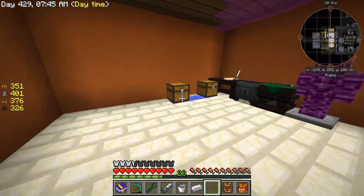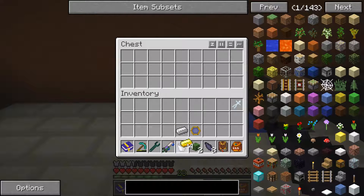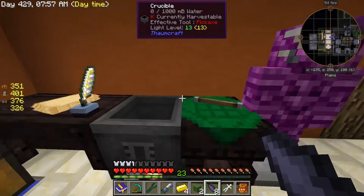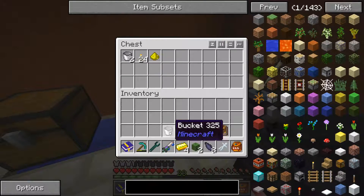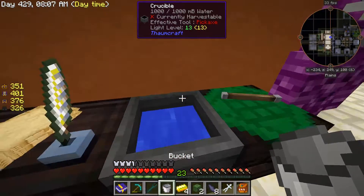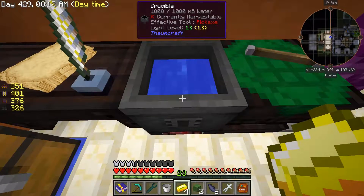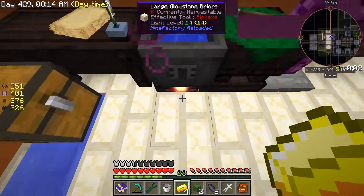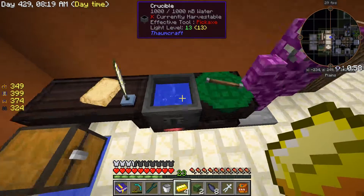That's set up. Now we need to make the doll - hopefully this doesn't consume too much. We're going to need all these items here, and we're going to need to fill this with water. Let's get a bucket and wait till it starts boiling. Also, if you stand on top of it you get some weird effects and it can also hurt you.